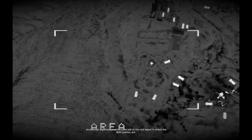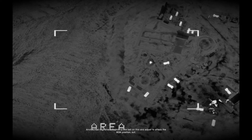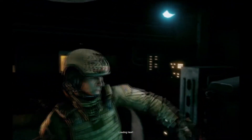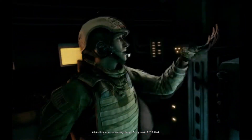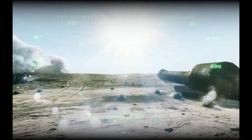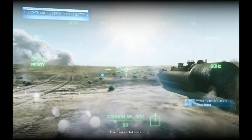Anvil Actual might have to pick up the ball on this and adjust to attack the BDM position. 3-8. Lando Victor's commencing charge. 3-2-1. Mark. Driver, move out. Move up.